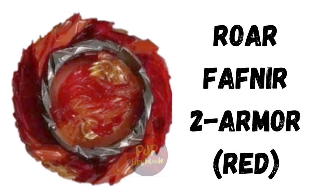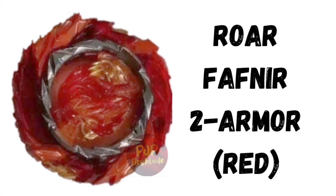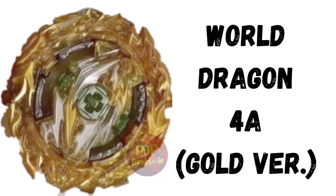Now let us talk about the pictures of the two possible bays in the Random Booster Volume 26. These pictures are from the Beacon Facebook page, and I will leave the link in the description below. First is a red colored Roar Blade with Fafnir core and 2 armor. We also have the World Dragon world version with 4A or 4 Attack chassis.